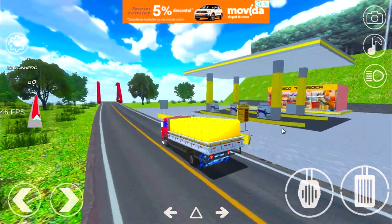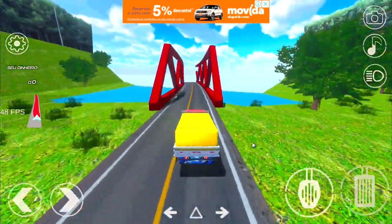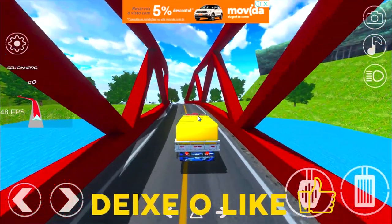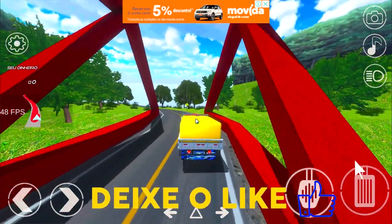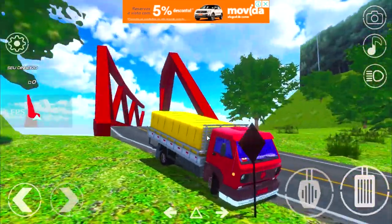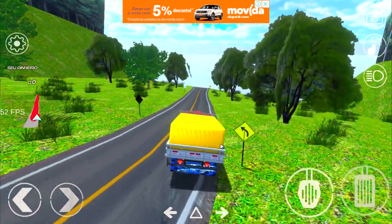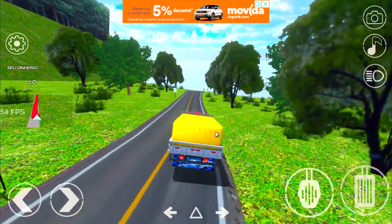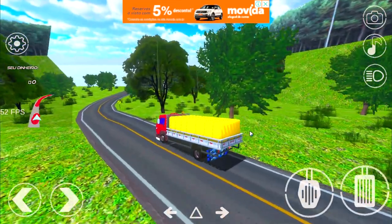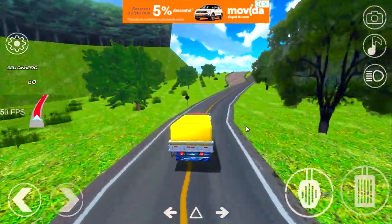Postozinho aqui, Posto Sete Carioca. Vamos passar por uma ponte. Rapaziada, não sei se esse jogo aqui tá seguindo alguma imitação real de cidade — acho que é mais um mapa fictício, mas é um mapa bem bacana. Pelo nome 'Rotas Brasil', acho que eles vão fazer as rotas mais complicadas do Brasil, sabe? Aquelas desafiadoras, com caminhão passando por lama e tal.